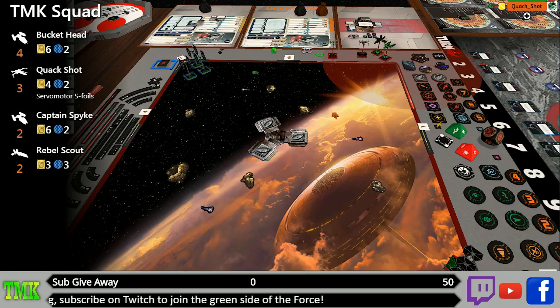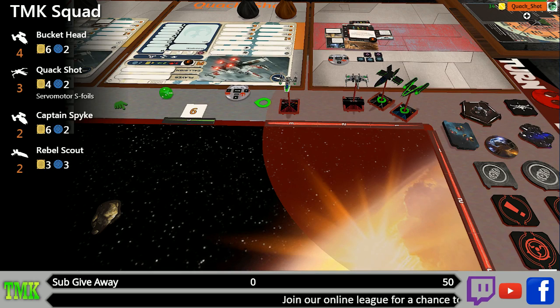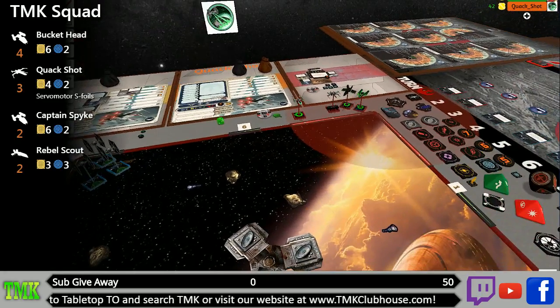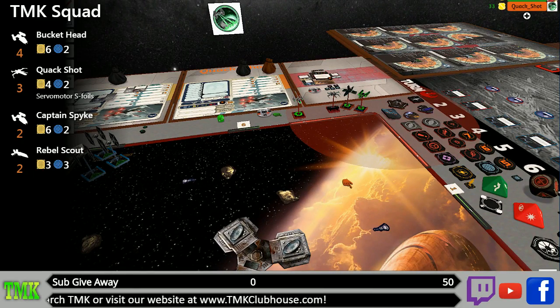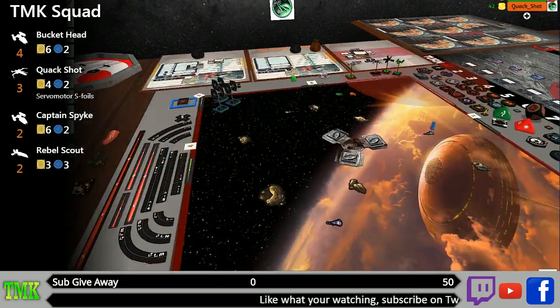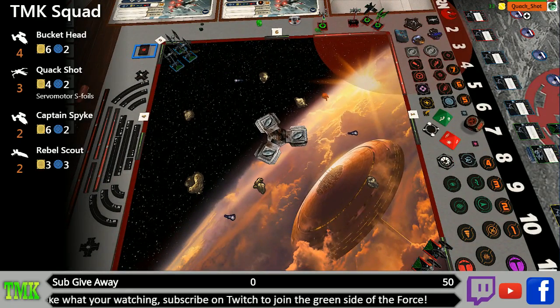The rebel scouts have been retrofitted — their primary weapon replaced with an ion cannon turret, so they'll help disable satellites. Everyone has an ion weapon except for me, so I'll focus on removing ties while the others handle the satellites. We should send the rebel scout straight toward the sensor arrays to scan them, while Captain Spike and I each take a satellite side.